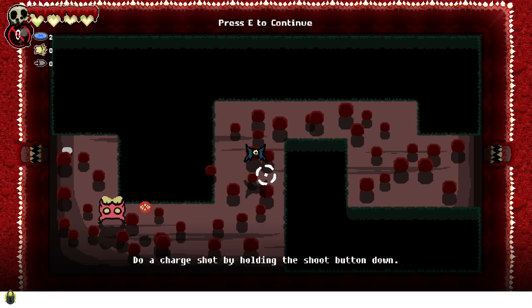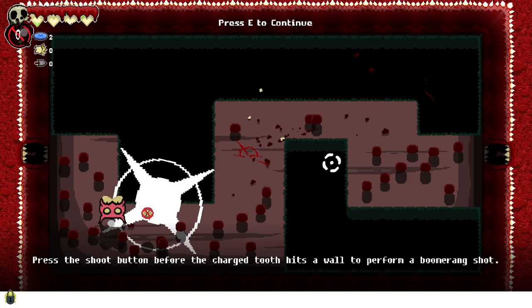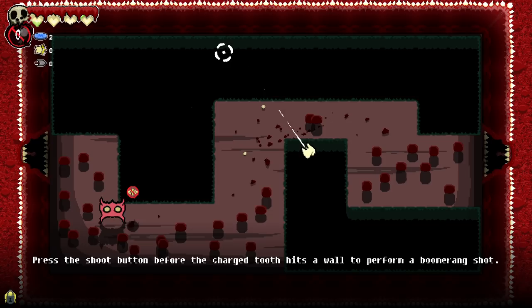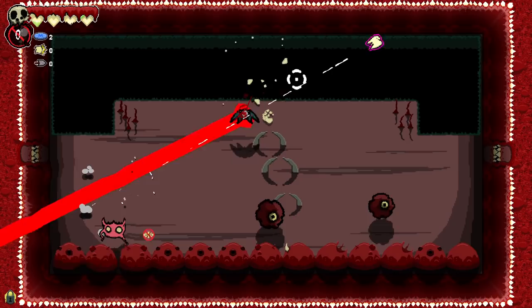Do a charge shot by holding down the shoot button. Wait, can we hit him on the way back there? Press the shoot button before the charged tooth hits a wall to perform a boomerang shot. What? Okay, so charging up. Did I do it? I don't even know. It sure seems like it is doing boomerang-esque things, but alas, let's move on.